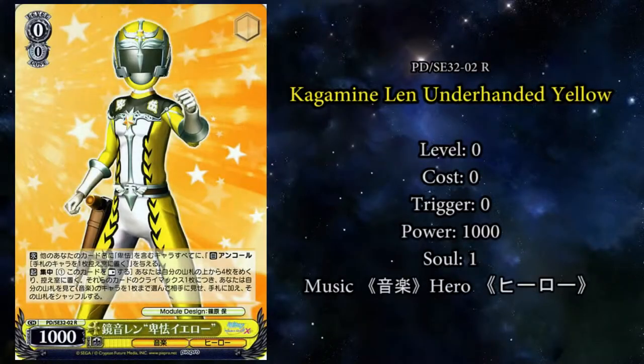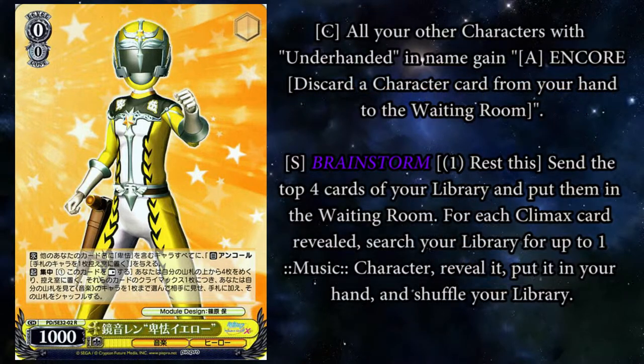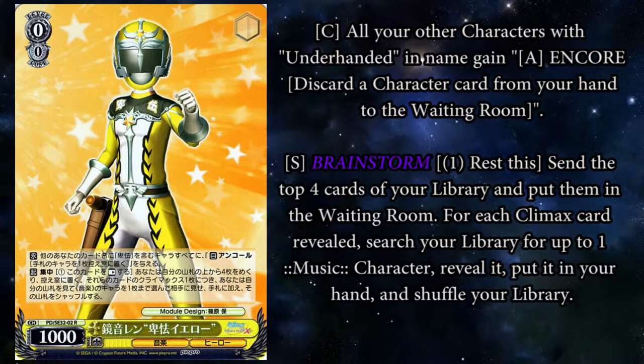The last Uro Tendo card is Kagamine Len, a 0-0 yellow with 1,000 power, one soul, and no icon when triggered. He has two effects and he's another support character. All of your other characters with Underhanded in their name gain Encore — discard a character from your hand to the waiting room. It's really nice because it helps your Uro Tenders stay on the field so you can go for that last push, or at least reach level 3. His other effect is: pay one, rest this, and it's a standard brainstorm search — send the top four of your deck to the waiting room, and for any climax you reveal, you get a music character. Once per turn, but it is a searching brainstorm, and since all the Uro Tendo cards are music characters, you can get whatever you want.